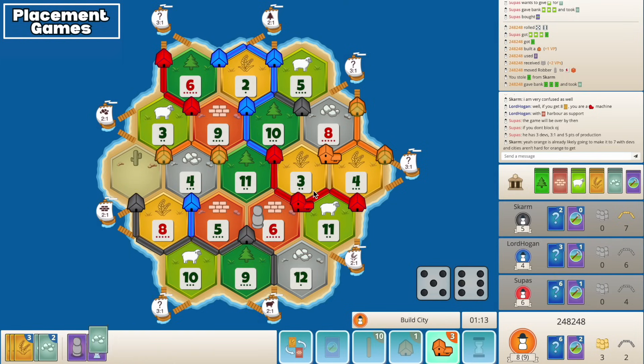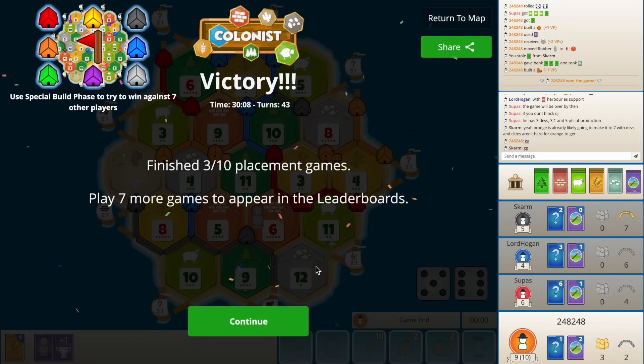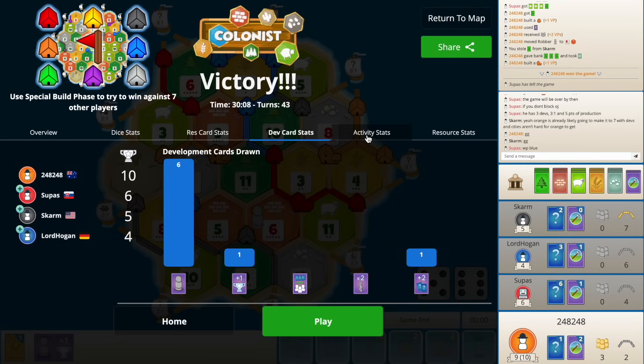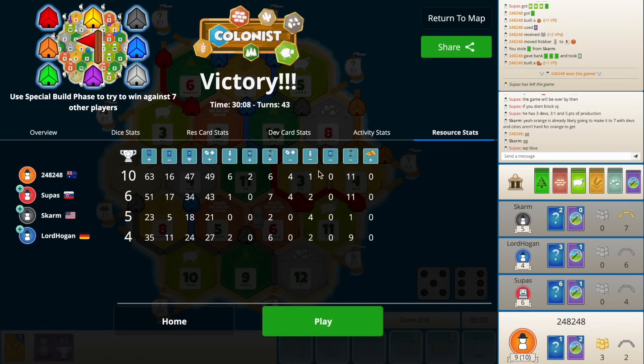We're three for three in our placement games - that is always good. GGs! Three for three, hundred percent win rate boys - can we go ten for ten? Oh my god, look at that - eight rolled once. Once, that's insane. Seven elevens is absolutely nuts. Four actually just kept me alive that whole game - it made up for the eight big time. The coordination with ore and wheat was just so good. We'll check the other stats real quick - activity stats and resource stats. I appreciate you all for watching the video guys, don't forget to leave a like, comment and subscribe. See you in the next one, peace out!